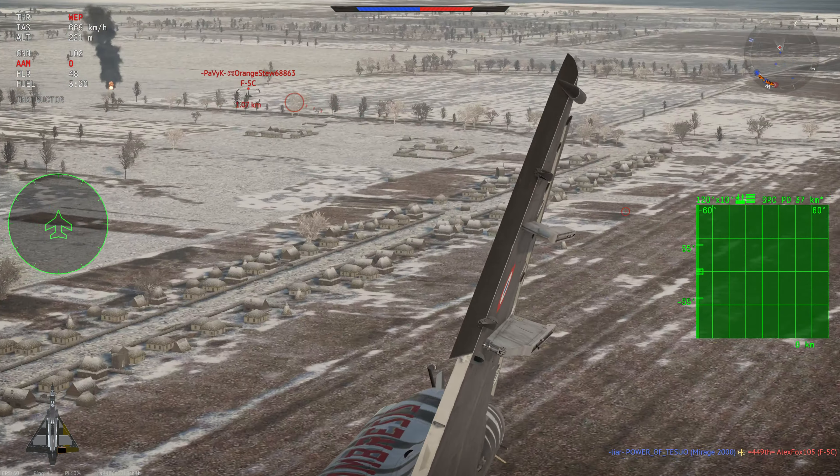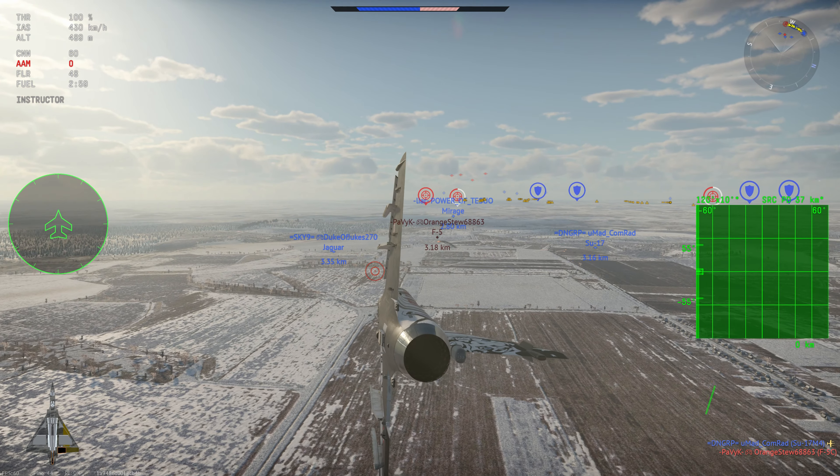The Mirage 2000 is powered by the Snecma M53-P2. At military power this produces 6,200 kilos of thrust, and when afterburning that increases to 9,690 kilos.